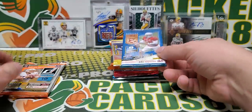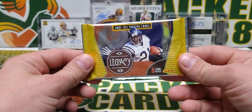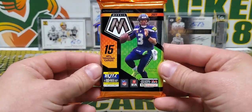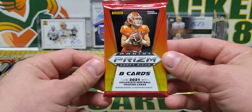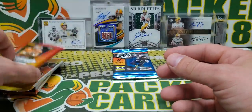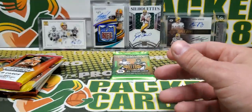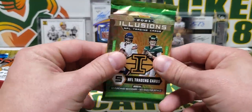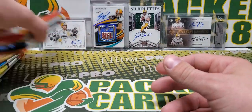We got 2021 Donruss, 2021 Elite, some 2021 Legacy in there, Mosaic Hobby, and our Prism Draft. This is not Hobby Hybrid — there's going to be one auto in there for sure. Mosaic No Huddle and Illusions. We got a thin Illusions pack, but that doesn't mean anything for sure.